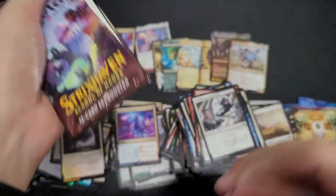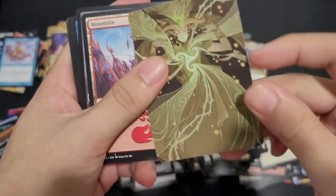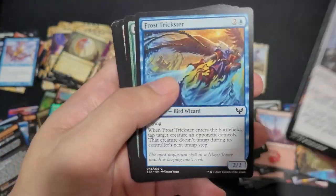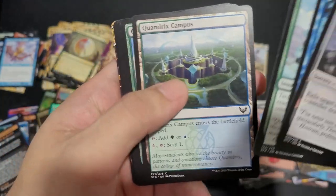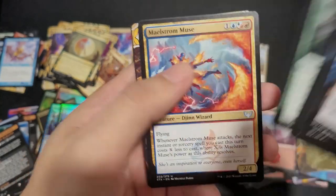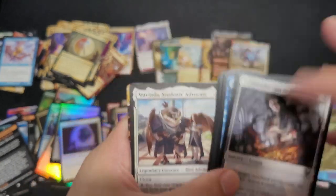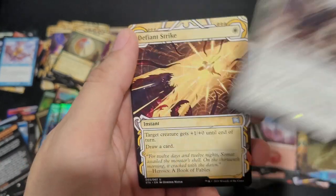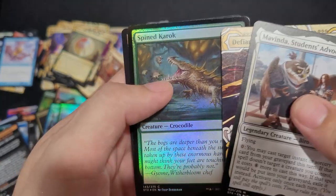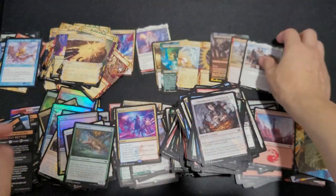Last pack. And we get another Mythic and a land at the same time — just be greedy. Mountain, Introduction to Annihilation, Frost Trickster, Big Plan, Quadrax Campus, Quadrax Pledge Master, Soothsayer Adept, Field Trip, Maelsher Muse, Mavinda Student Advocate — so I did get a Mythic. Defiant Strike, Spine Carrack. I didn't get my Lando.